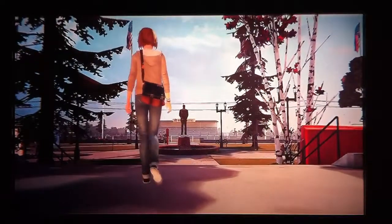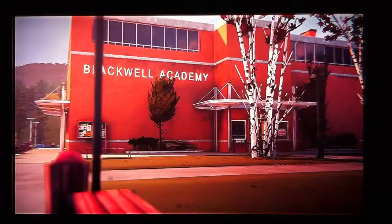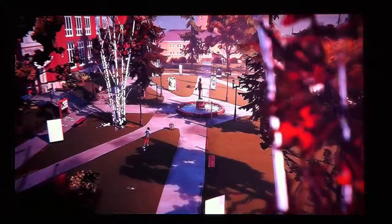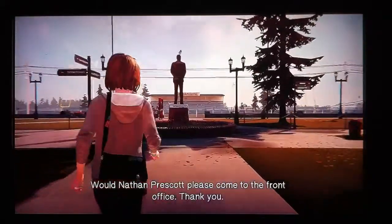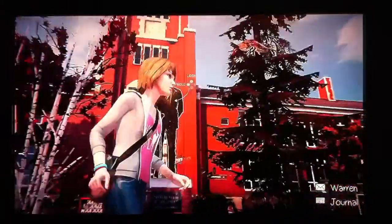I know where all of the pictures are because I have a walkthrough with me and I can easily take them out. Now this is the part where we're just walking out of the school after pulling the fire alarm, because we're bad. First off, I want to walk up to this statue and we can walk up to the front of it. We can take a photo.